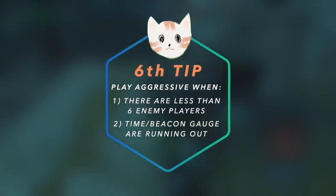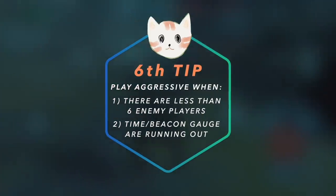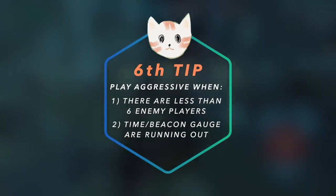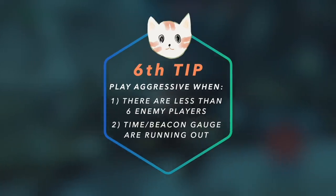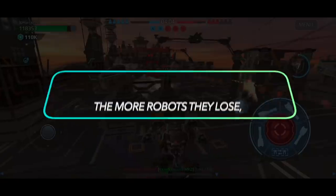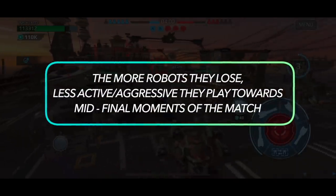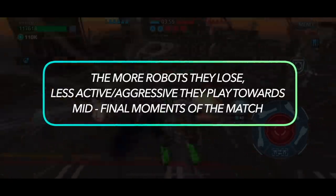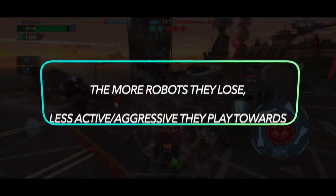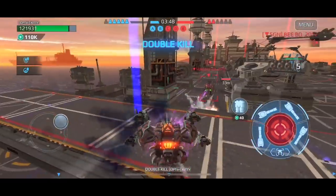Number six is to play aggressive when: number one, there are fewer than six enemy players, and number two, time and the beacon gauge are running out against your team. Fewer players basically means enemies are running out of robots, and the more robots they lose, the less active and aggressive they play towards the mid and final moments of the match. This is when you want to execute the strategy to cap victory.